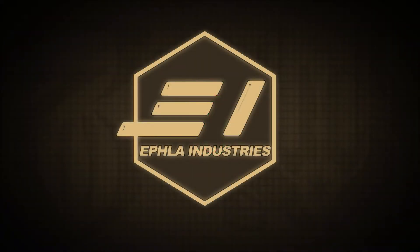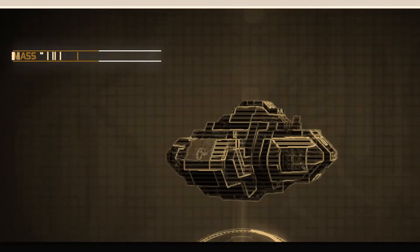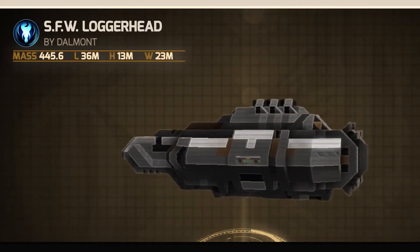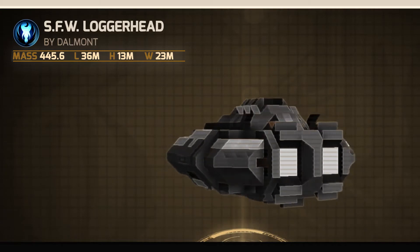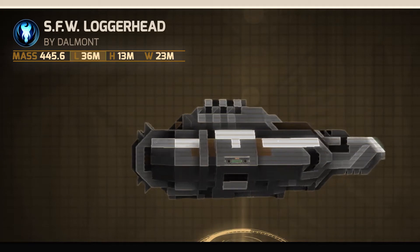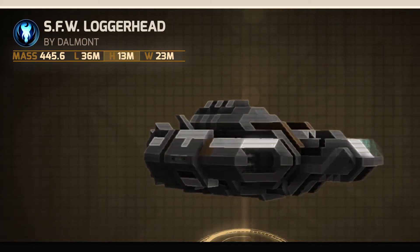Hello and welcome to EFLA Industries. Today we have the SFW Loggerhead by Dalmont. The dimensions of the Loggerhead are as follows: Mass, 445.6. Length, 36 meters. Height, 13 meters.